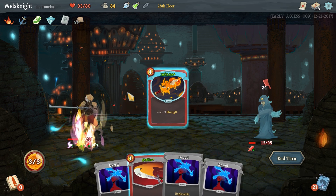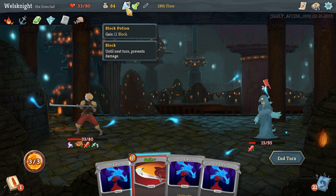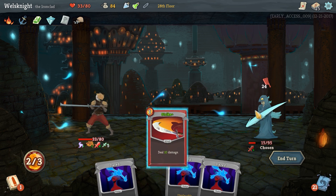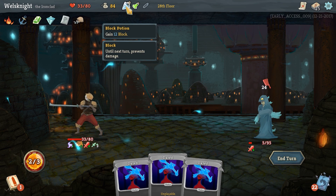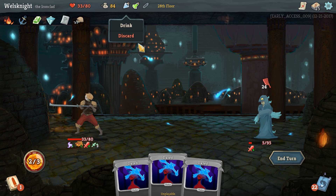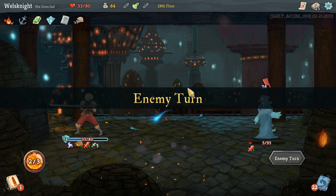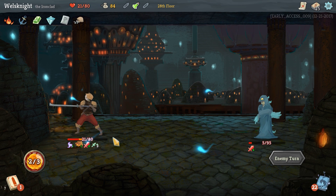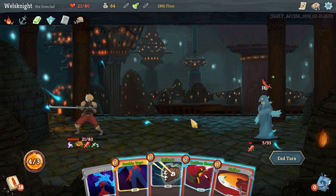Might as well use inflame first — this is going to hurt a lot unless we can kill him here. We can't — those daze cards got me. I think we go with the 12 block; that's going to prevent a chunk of the damage, not as much as I would like but it's going to prevent about half of it. Those daze cards — they got me.